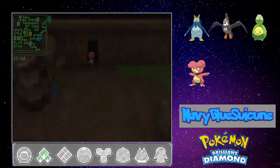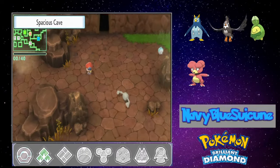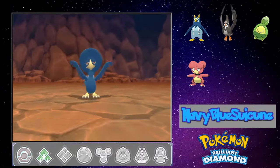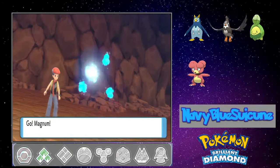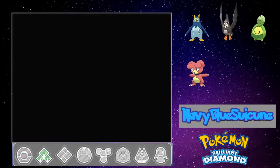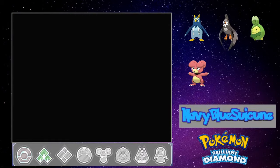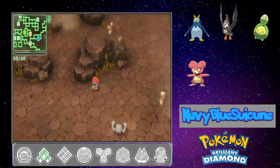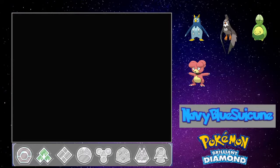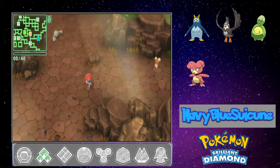Blue, Murkrow, Geodude... If I was in the market for a different Flying-type right now, I would totally catch one, but Star Raider is suiting our needs for the moment. Mostly I want to grab this Magnemite, because even though we have a little Grass-type on the team, we could always use an Electric-type. Plus, further down the line when we have to face Crasher Wake — good to have an insurance policy.